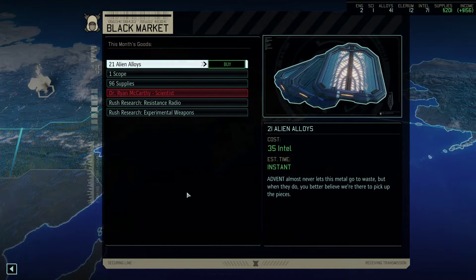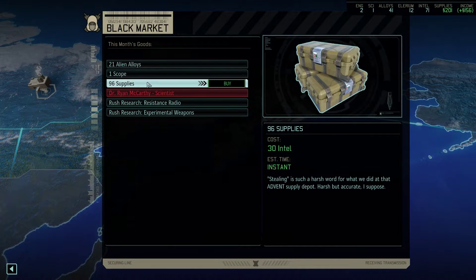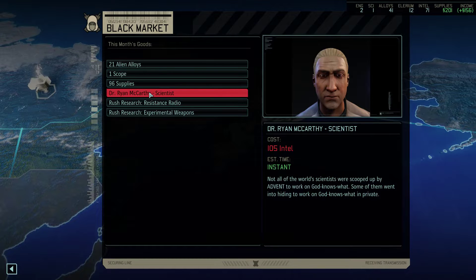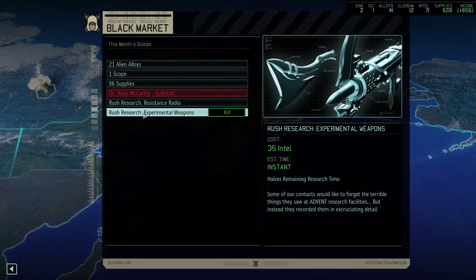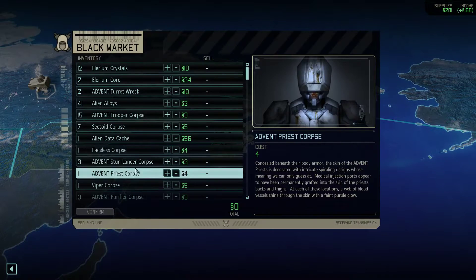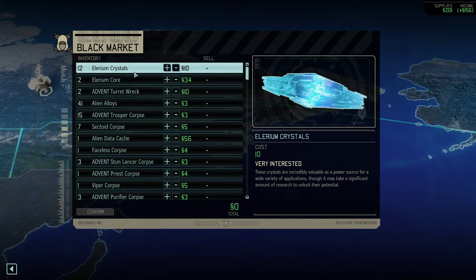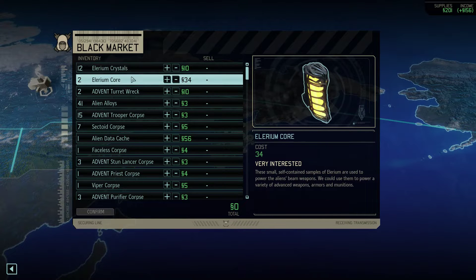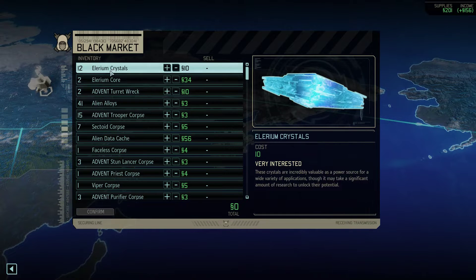What do you have for sale? 21 alien alloys, one scope, 96 supplies. These all have an Intel cost associated with them — like 30 Intel for 96 supplies, 105 Intel for a scientist. We don't have that much Intel obviously. We could have research time on experimental weapons or this. I'm not interested in any of those right now. These are marked as very interested, which means the price is higher than it normally would be.